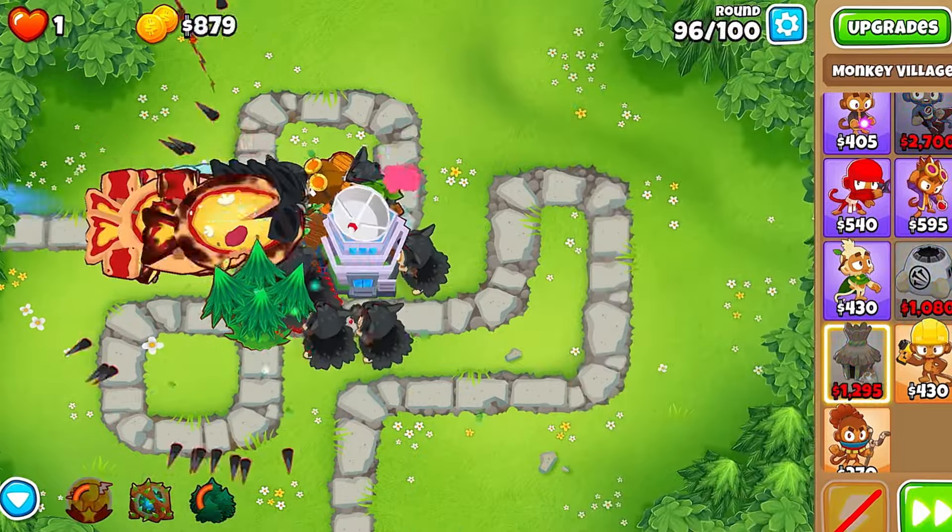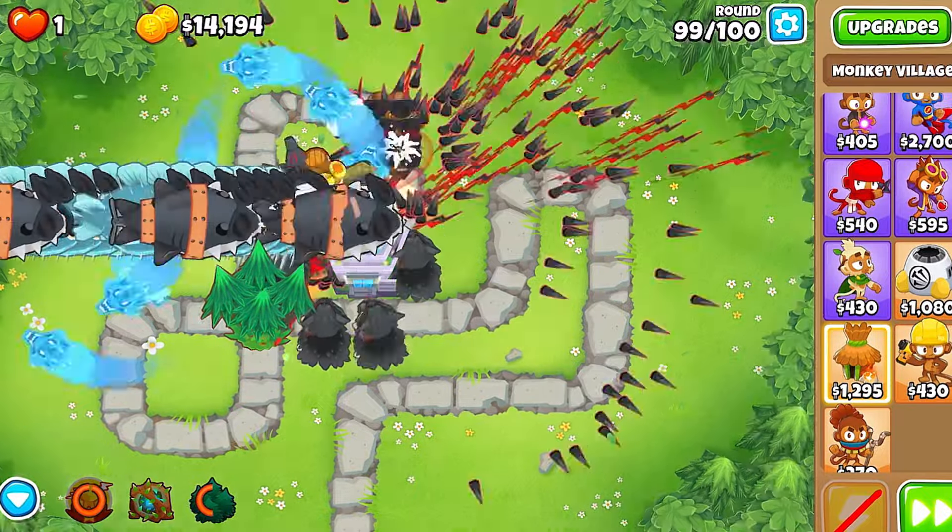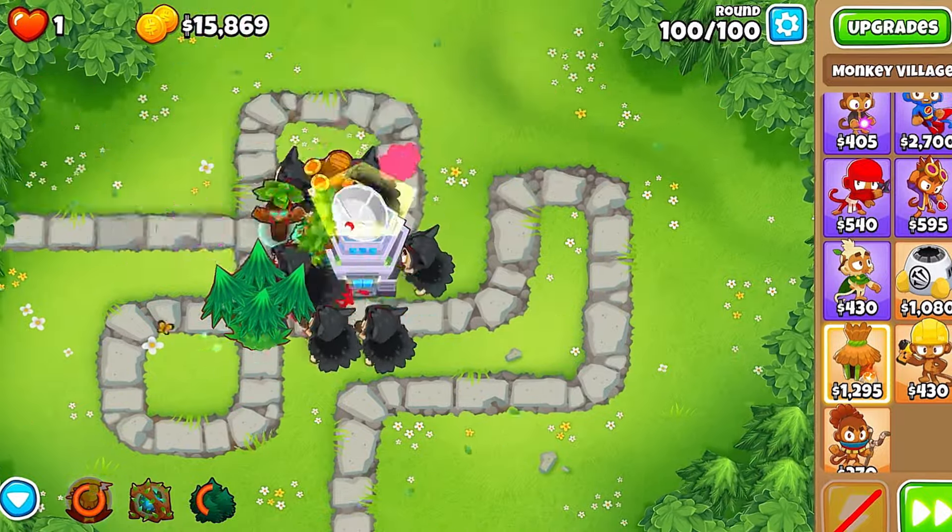Lastly, save up again to get your Village to a Homeland Defense. Make sure to be careful using the ability though, as you're going to need it for the round 99 DDTs. And that's it — good luck.